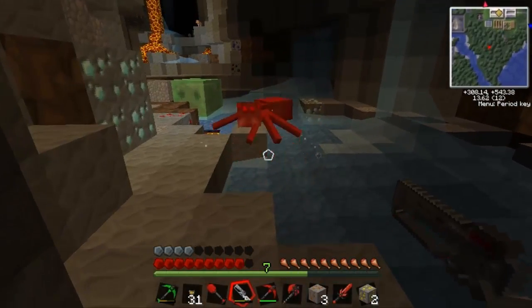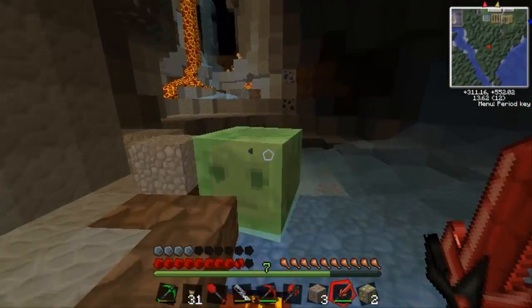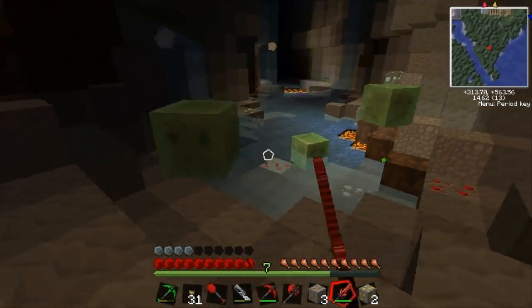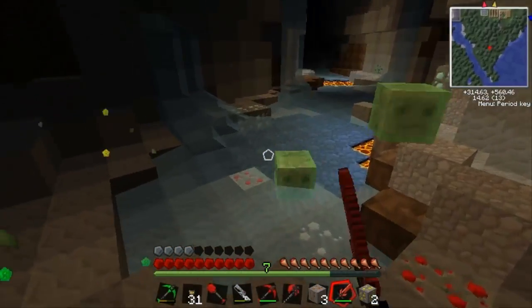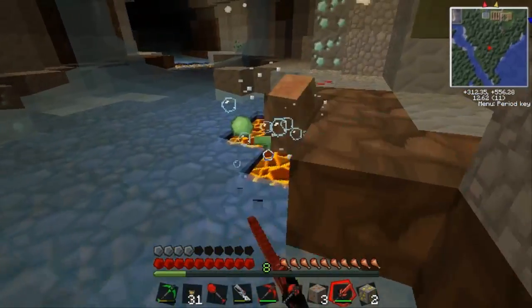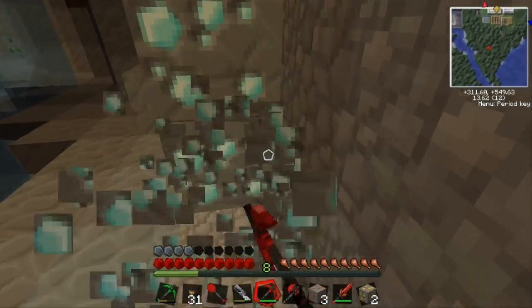Oh, uranium. Creeper. Okay, screw this — I'm taking them out. Laser. Oh, the creeper just went straight in the lava. What a dick. Dude, I'm fighting the slime — it's a boss battle here. Boss battle. The Minecraft ultimate boss battle. Phase two mini slimes. Phase three mini slimes. Phase four mini slimes. That's like the opposite of a boss battle — it gets easier.